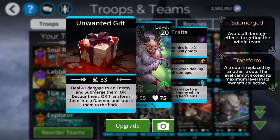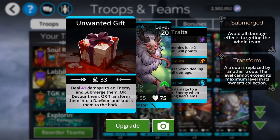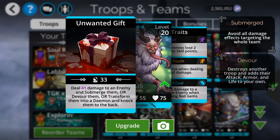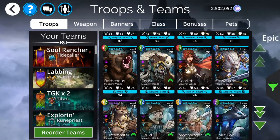Krampus is in here. His spell ability is total garbage — doing damage to an enemy and then maybe submerging them, devouring them, transforming them into a daemon, or knocking them back. This is all super weird. I'm not a big fan of Krampus. I'm pretty sure it's an 'and,' so maybe it does the submerge, devour, transform, and then knocks them back regardless. Either way, this troop is not useful. His traits are nothing interesting either — 'Lump of Coal' deals 5 damage to a random enemy on red matches. This is fine, but nothing exciting.